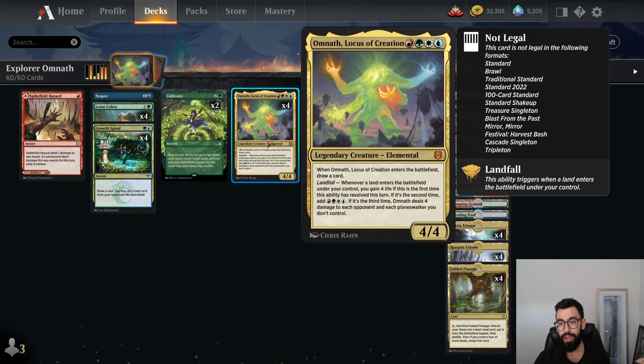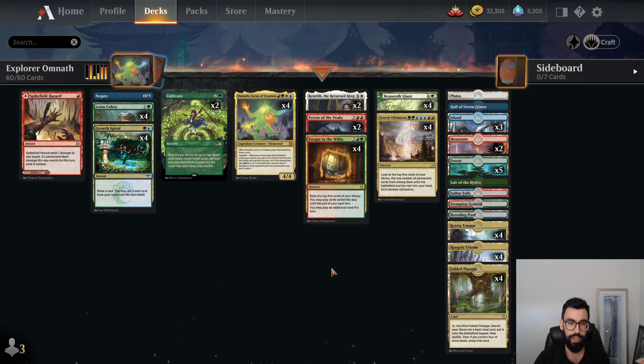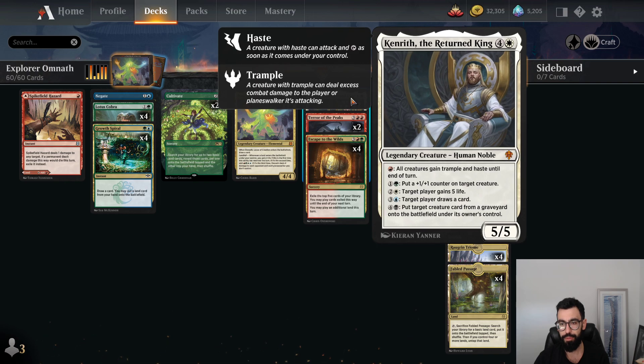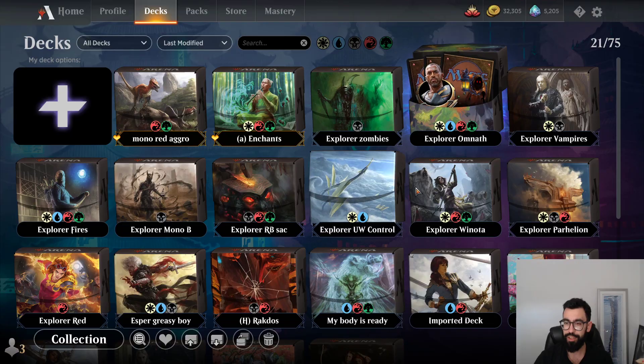Omnath is legal in this format, and it typically sees play in 5-color Niv decks, but we're missing Bring to Light and Sylvan Caryatid, making Niv harder to build right now. This is the Omnath ramp deck we had with Genesis Ultimatum. You got Lotus Cobra for ramp, Growth Spiral, Cultivate, Escape to the Wilds, and Beanstalk Giant. It's just about ramping ahead and abusing Omnath's ability to generate mana. With Genesis Ultimatum and Terror of the Peaks you can combo-kill your opponent. Kenrith to pump a bunch of mana into as well. These decks either do ridiculous things or stumble and flood on mana, but Omnath is a powerful card.